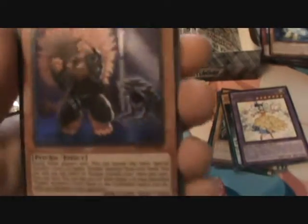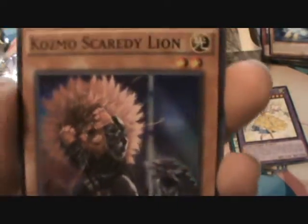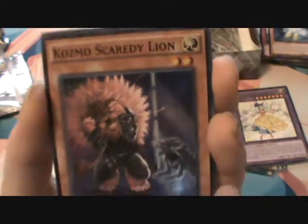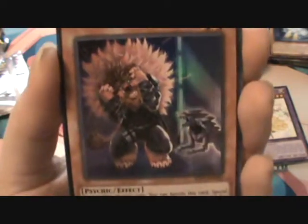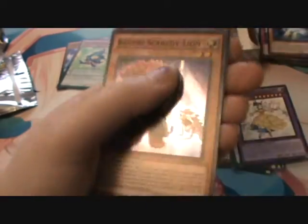I think he's supposed to be more of like the Lion from Wizard of Oz. Because I think the Cosmo cards have a Star Wars equivalent and also a Wizard of Oz equivalent. So some of these are more toward Wizard of Oz. Like, I know there's that new Wicked — I forget what it is — but I think it's supposed to be the Wicked Witch of the West or whatever. But yeah, so that's their Super.